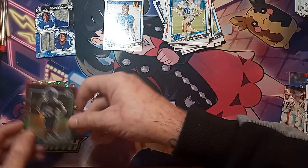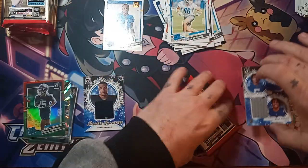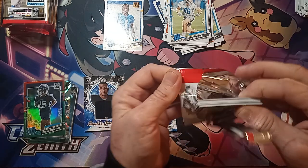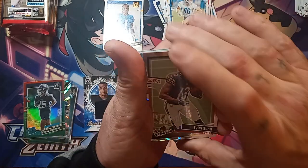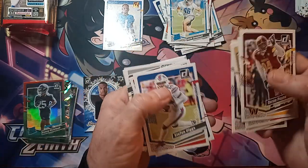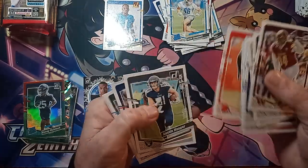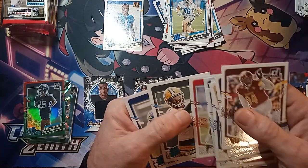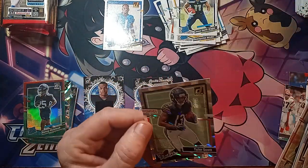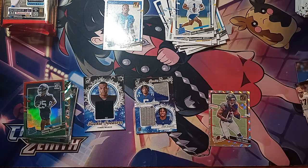My son is probably going to have a fit about that Anthony Richardson card. Looks like we got an Optic Dominator starting up the pack. JK Dobbins, Stefon Diggs, Micah Parsons — and there's a Smith and Tyler Scott on the rookies. Kenny McIntosh on the optic.